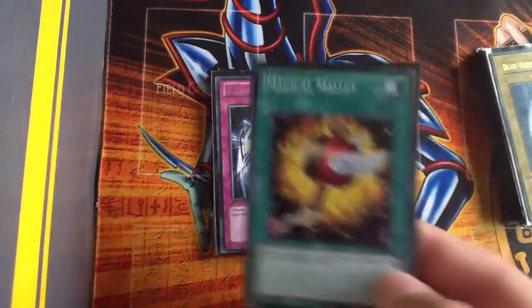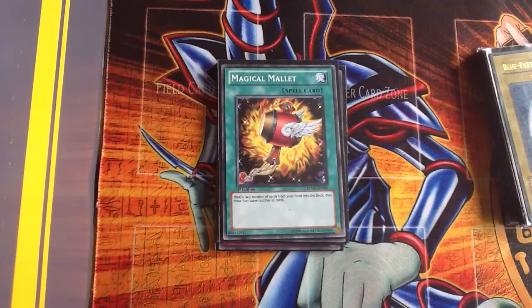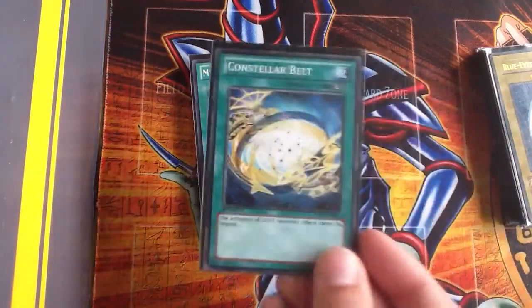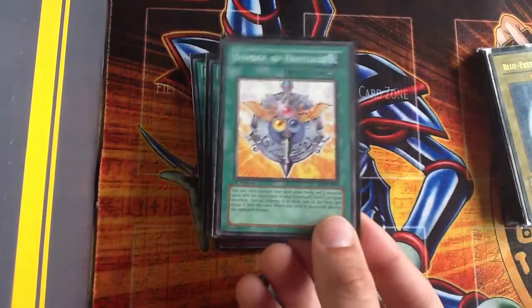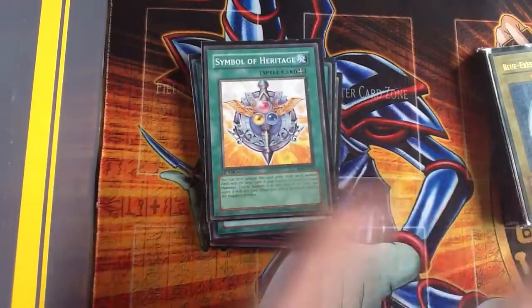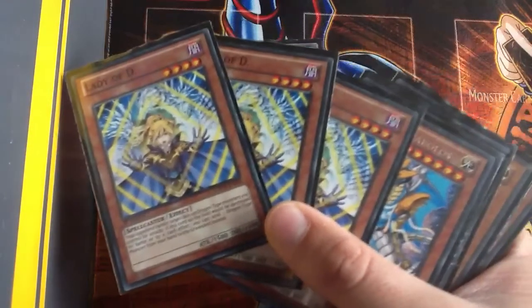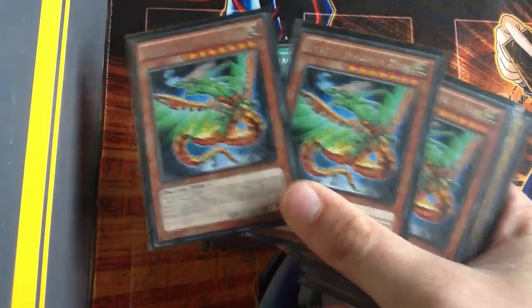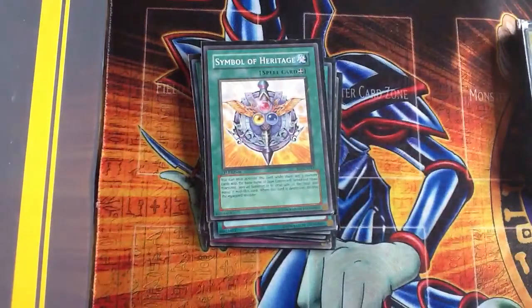For spells: I've got a Magical Mallet — if I've got a bad hand or I just want to change monsters or something I'll use it. MST. I've got Stellar Belt — Light monsters' effects cannot be negated. Symbol of Heritage, which is basically for Lady of the D when I've got all three in the graveyard — I can special summon one out. Hieratic of the Azer — again when I've got all three in the graveyard I can special summon them; it allows you to special summon one that you've got three of in the graveyard, so it's a really good card.